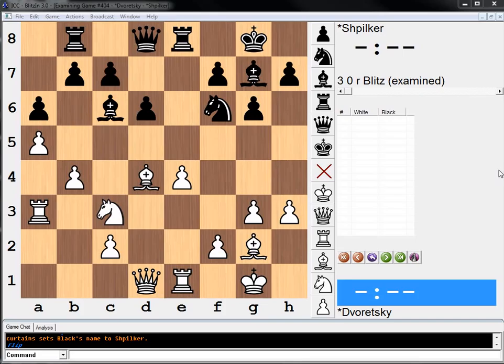Qa1 looks pretty normal to me — just take that diagonal. I would just go Qa1 here. It looks too standard of a move, but I'm going with my instincts. Put that queen on the diagonal, make it hard for black to move the knight and create pressure on e4.